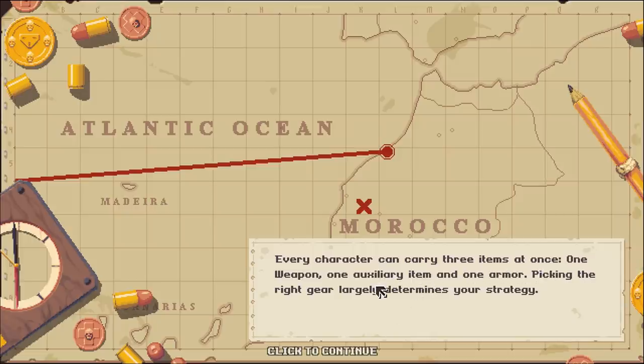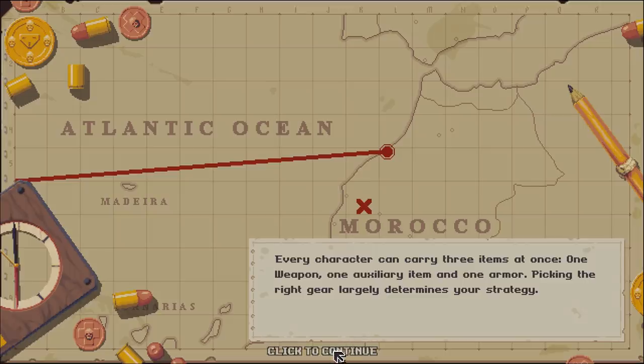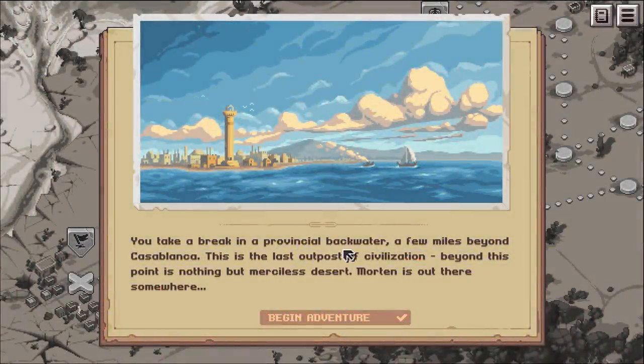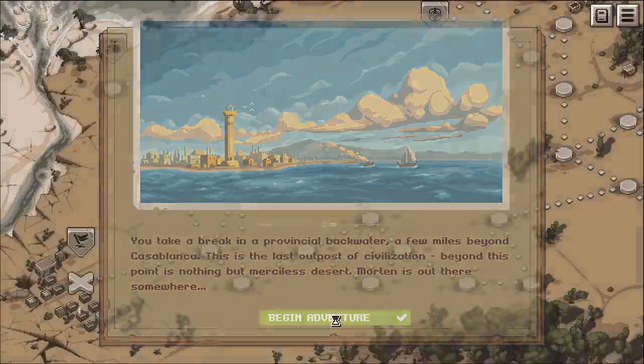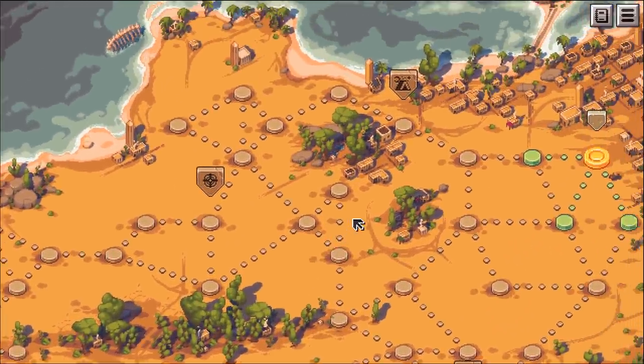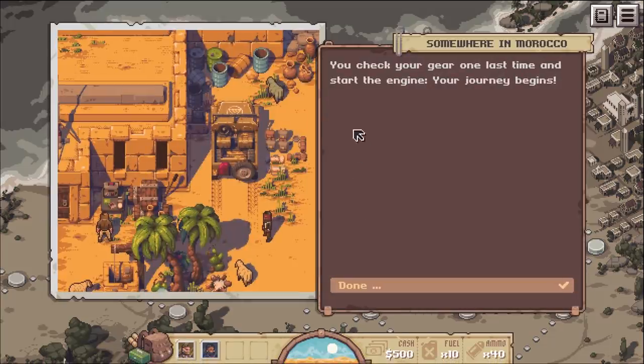You take a break in a provincial backwater a few miles beyond Casablanca - this is the last outpost of civilization. Beyond this point there is nothing but merciless desert. Morton is out there somewhere.